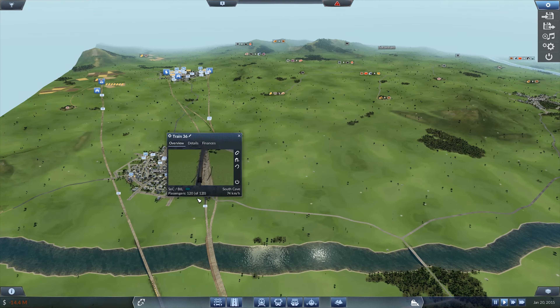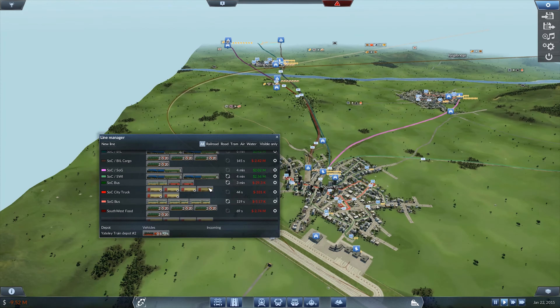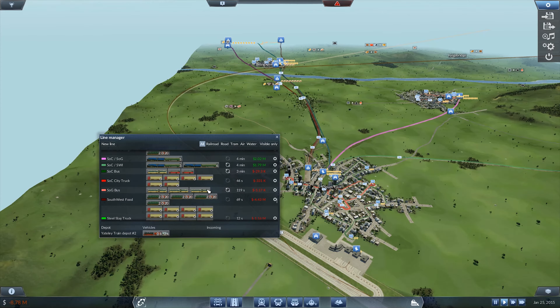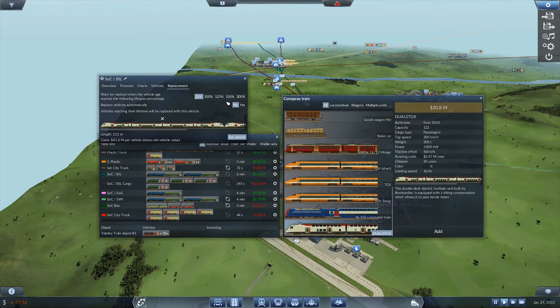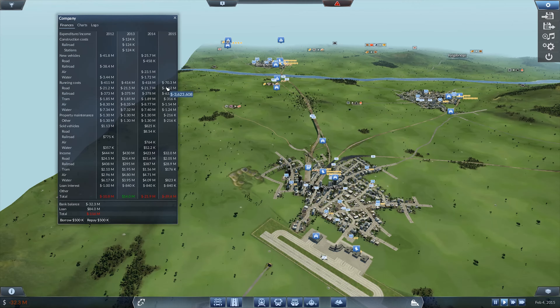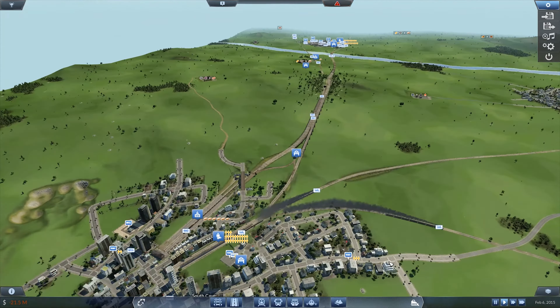Now, what line is this? This is the Sock Bill line. Now Sock Bill also needs to get upgraded. Sock Bill is much longer and much straighter, so it's definitely going to be much more worth it to do it on that one. Let's go ahead and find that real fast. Sock Bill — we'll just go ahead and set that also to be these dual stocks. Like that at 100%, just need the one. We are costing money to run, so that's definitely a thing.